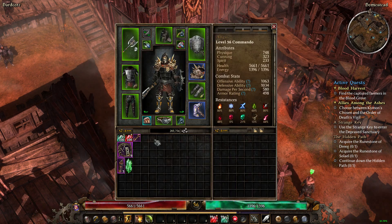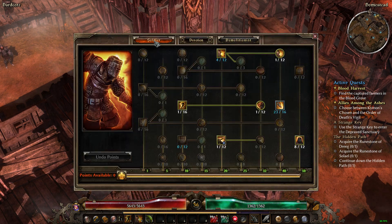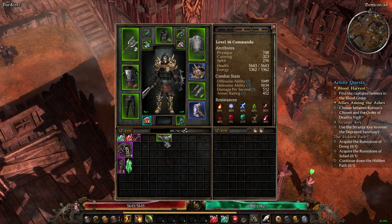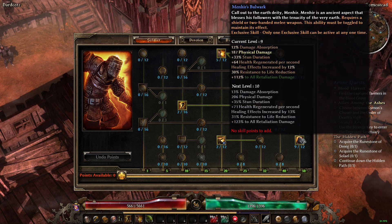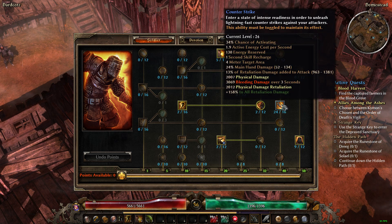Currently, I have — let me make sure — I've got 4 more points to put in Menhir's Bulwark. So we'll put the belt back on. 4 more points into Menhir's Bulwark and it will be maxed out as much as I can put into it. After that, I have to stack stats with gear — plus 1 to Soldier skills, plus 1 to this or that. We currently have Counter-Strike maxed out. It is a buff. I will turn it on here in a minute.